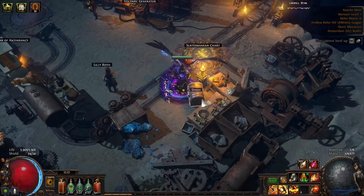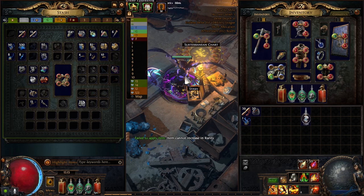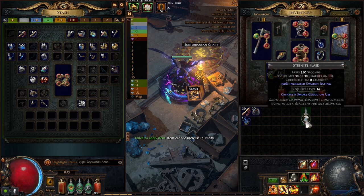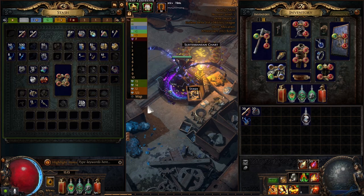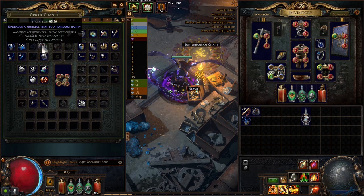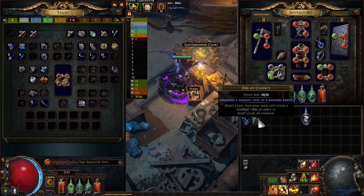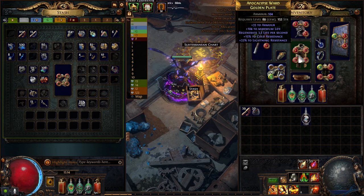I'm using Orb of Chance right now because I'm not lucky on 5-links. I found like 4 five-linked items and all of them were evasion bases — so I'm unlucky. I don't want to use my Fusings too fast. So I'm still trying to get better items to fuse. I'm using Orb of Chance on Wyrmscale — that's a full Wyrmscale base — because that's what you Orb of Chance to get a Belly of the Beast chest, hopefully.